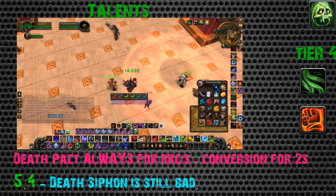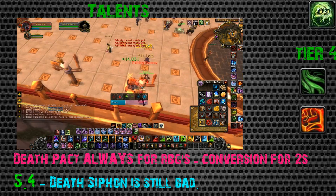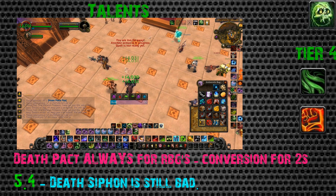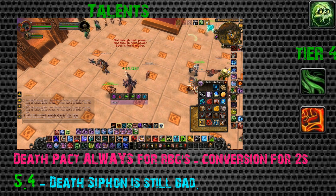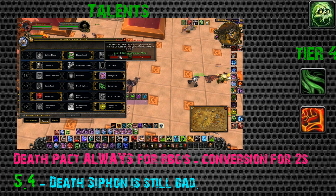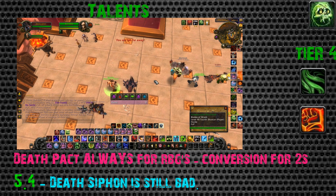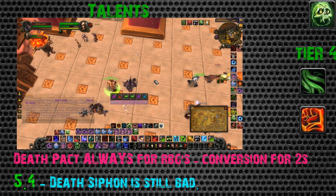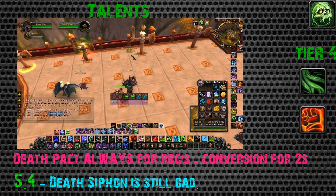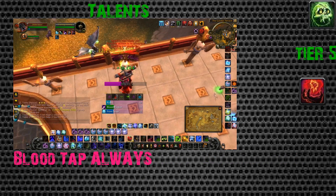For Tier 4, Conversion allows you to continuously convert runic power into health, restoring about 3% of your health per second - good for 2v2 only. Death Pact is good for threes, fives, and RBGs, so it's probably the best all-around choice. Death Siphon got a small buff in 5.4 but it's still not recommended until it can convert all death runes into healing.